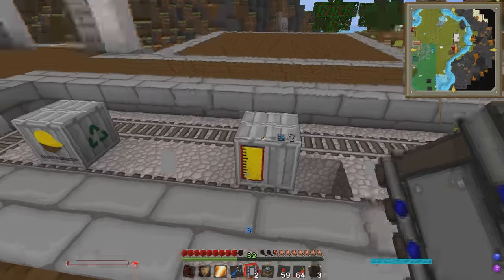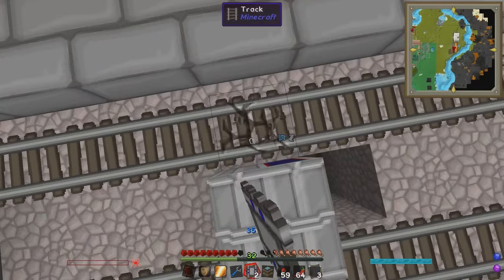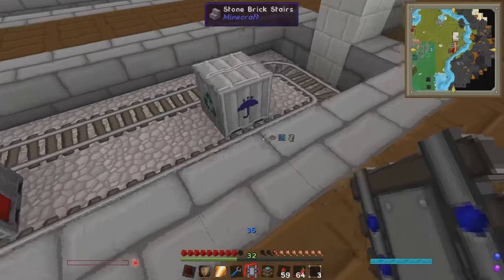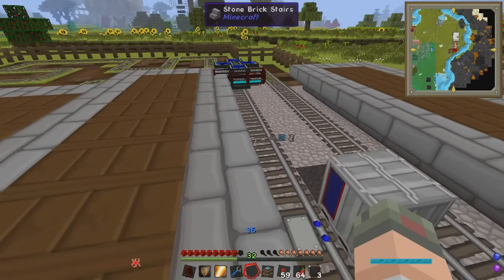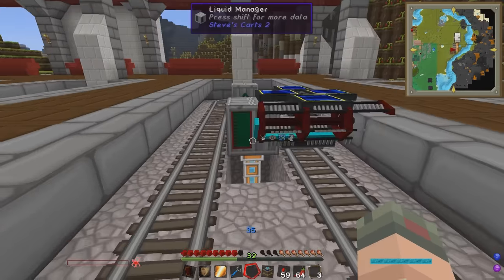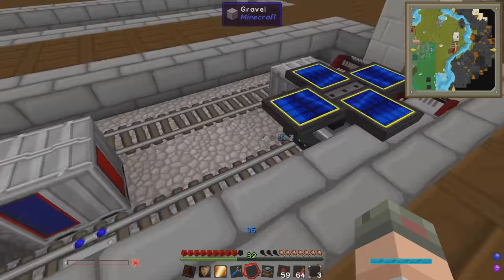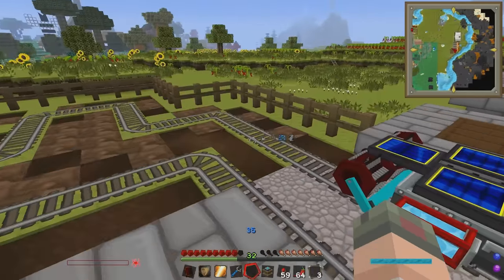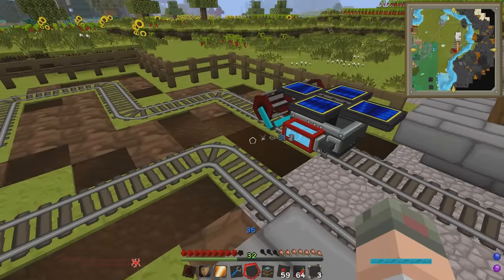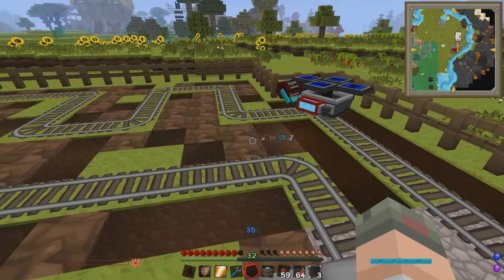The cart is going around the edge. We'll put an advanced detector rail on the blue side just before it comes around, and one over here as well. Let's wait and see what happens when it stops. It stopped - is it filling up on water? Yes it is! It's locked to water now - it can only get water into its tanks. Now let's see if it sprinkles water. Oh yeah, look at that dark mud - it's hydrating the soil! This is perfect - now it's time to try seeds in the cargo manager.